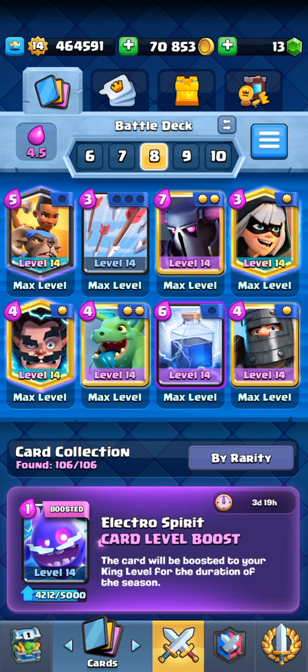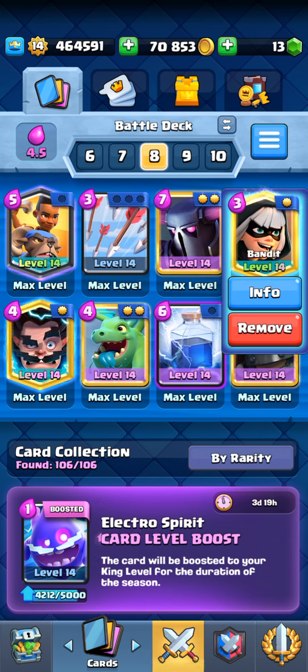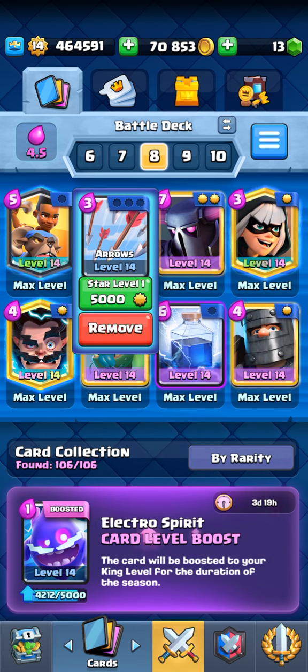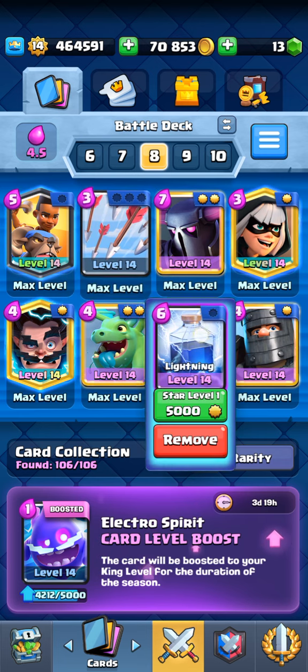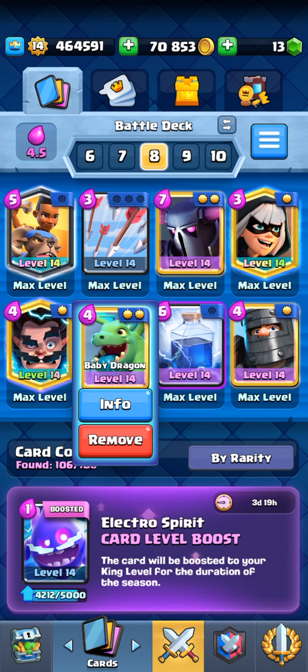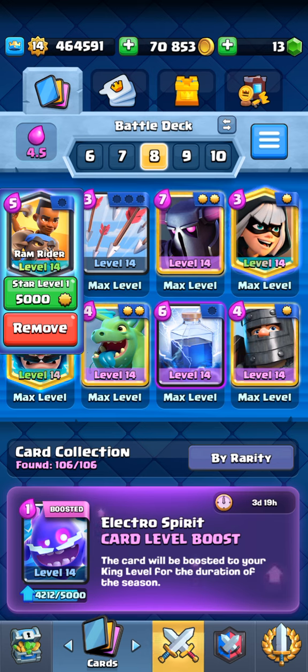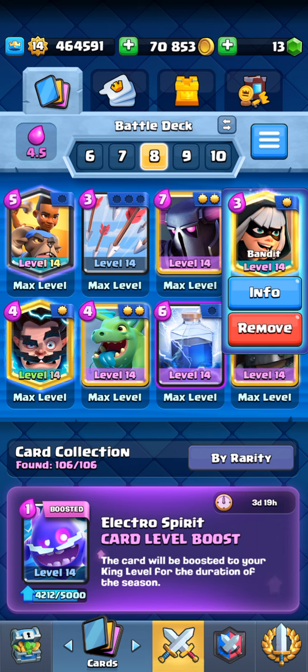Deck number three is probably the best triple elixir Pekka deck because you generally need Ram Rider for defense in triple elixir, and Pekka is really strong with Dark Prince. Bandit is just to apply pressure. You have Lightning and Arrows to kill everything — Lightning and Arrow combination can almost kill Executioner and those things that survive with Fireball. Those who survive Lightning will die immediately to the Arrow, that's why we have Arrow in it. Baby Dragon is really strong, and Electro Wizard is really good with Pekka.